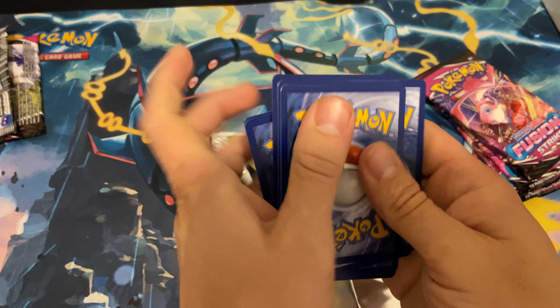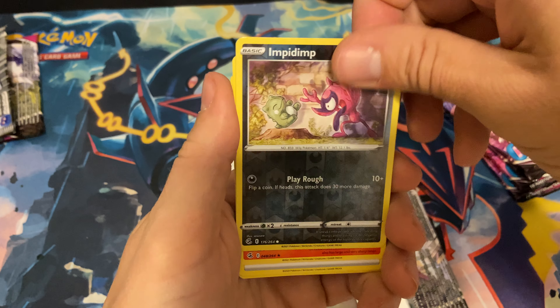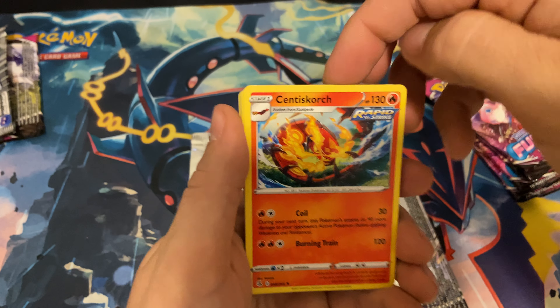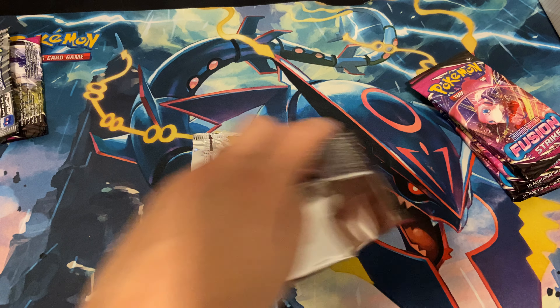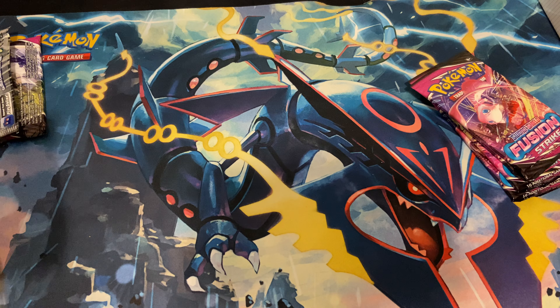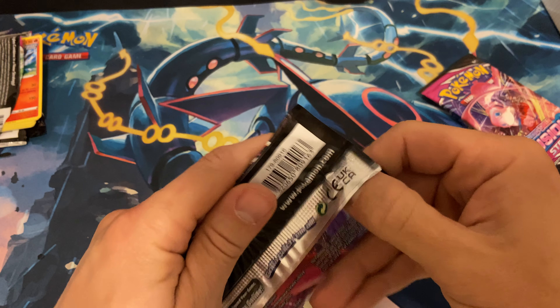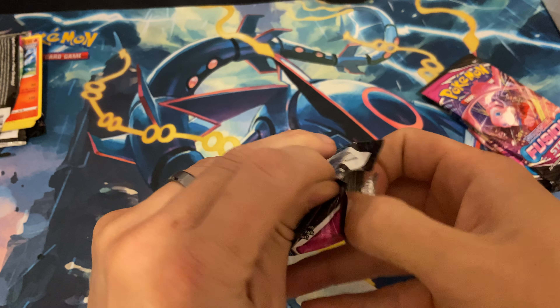Let's get into a Genesect pack and keep pressing on. We have an Impudent reverse and a Centiscorch non-holographic. If we don't get a hit in this video I'm gonna keep rocking and rolling — I at least want one hit out of here for this video.